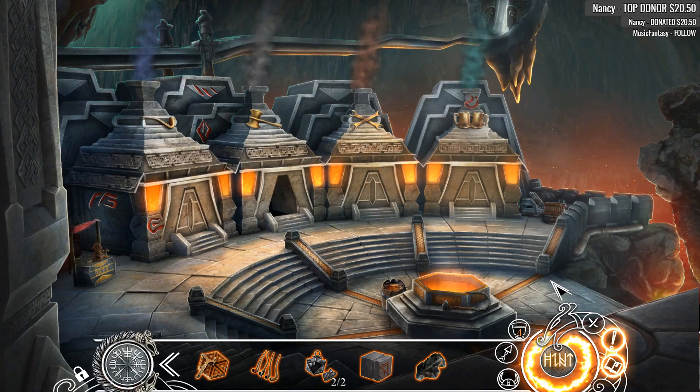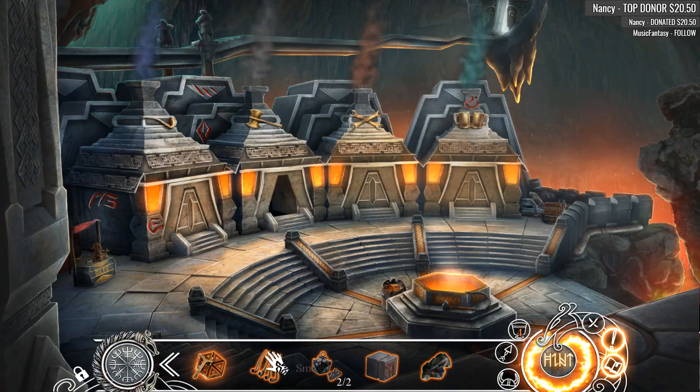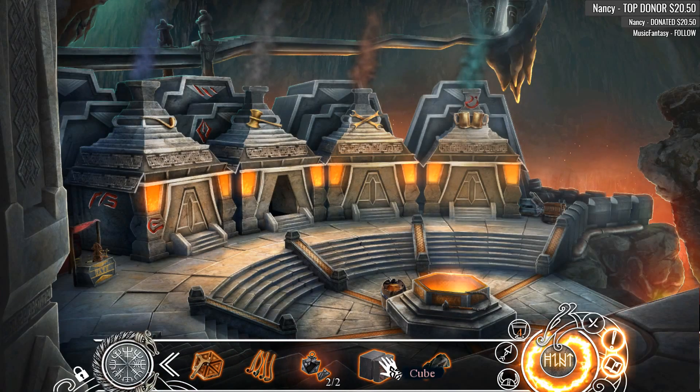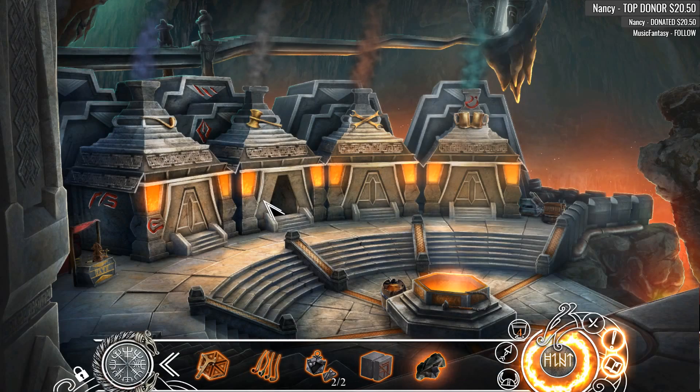We get together and we share our adventures. So what do we have? Let's see here. We've got a crank, smoking pipes, founder's emblem part, a cube, and obsidian.